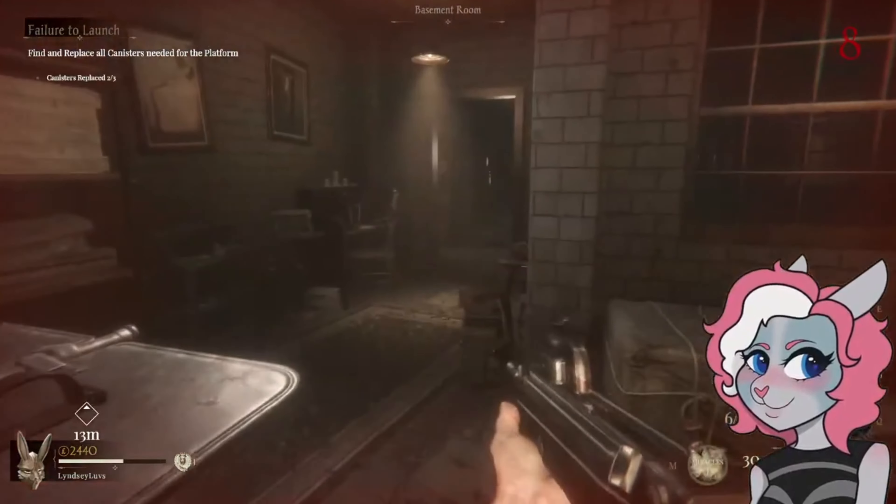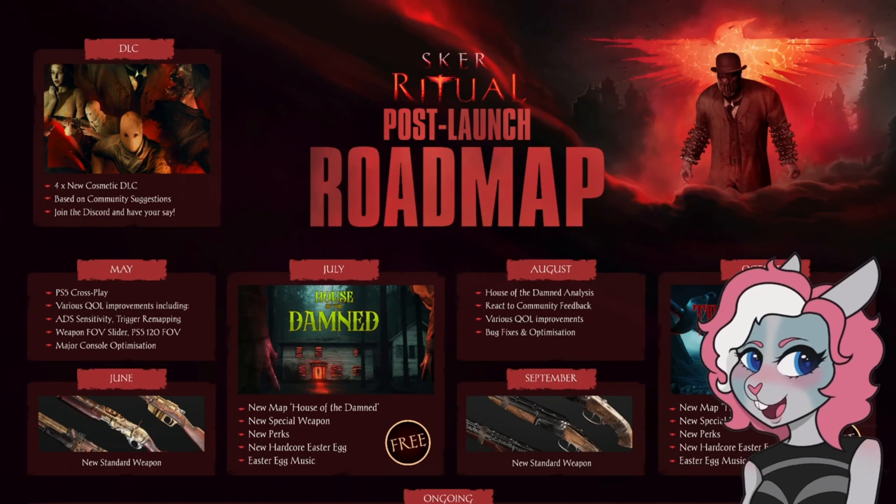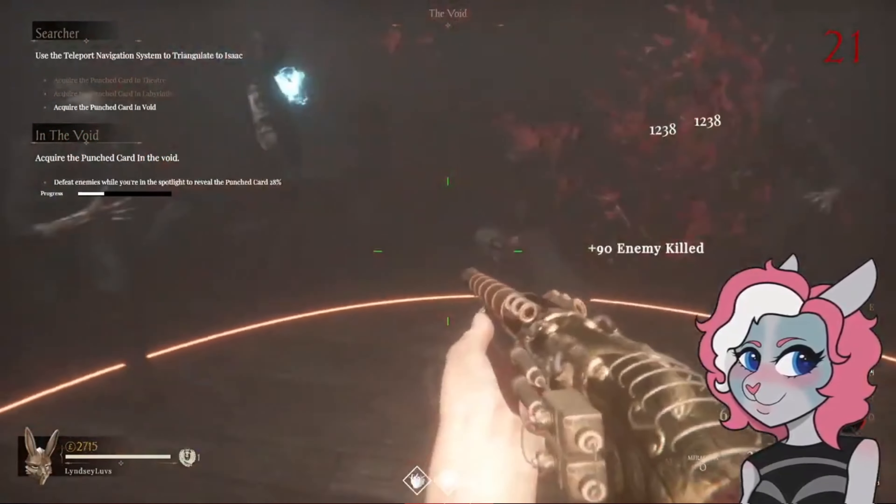In June we are getting a new standard weapon set. In July we are getting our first major content post-launch with a new map — House of the Damned. We are getting a new map, a new special weapon, new perks, a new hardcore easter egg, and a new easter egg music track.